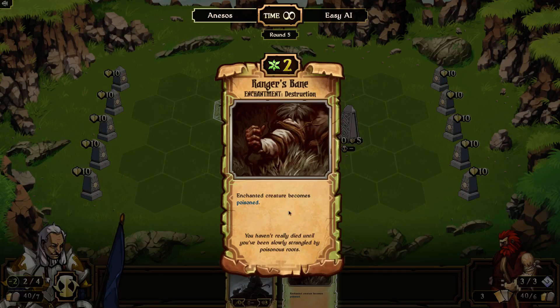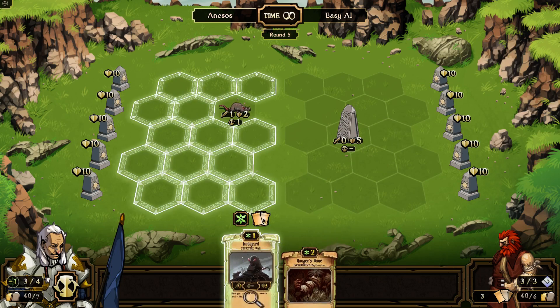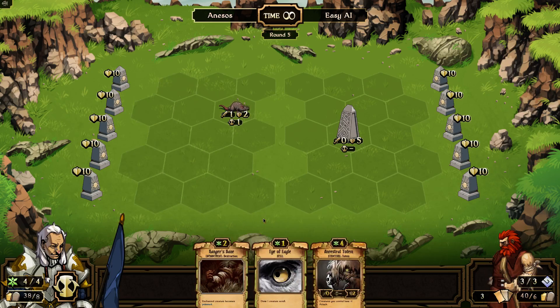Ranger's Bane is cool — I like this one. It's an ability to poison any of their creatures. So if he puts something back here behind this obelisk that I want to kill, I just throw Ranger's Bane on it. That means I'm going to sacrifice Junkyard, and I need cards at this point, so let's sacrifice for cards.